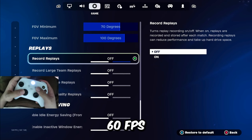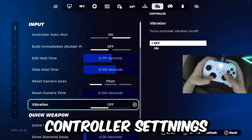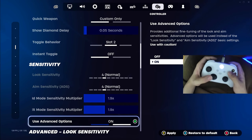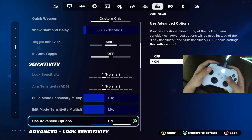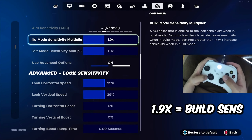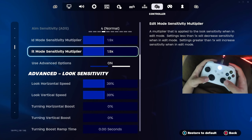Especially if you are on console where there is a lot of input delay, you definitely want to be playing on confirm edit on release if you don't have triggers that bottom out as fast. It just makes editing so much easier and it's totally worth trying out. Then you want to head to the very bottom and make sure that all of your replays are disabled. Replays take up unnecessary storage space and give you a ton of input delay on low-end PCs — you can go from 60 FPS to 120 FPS off of this setting.